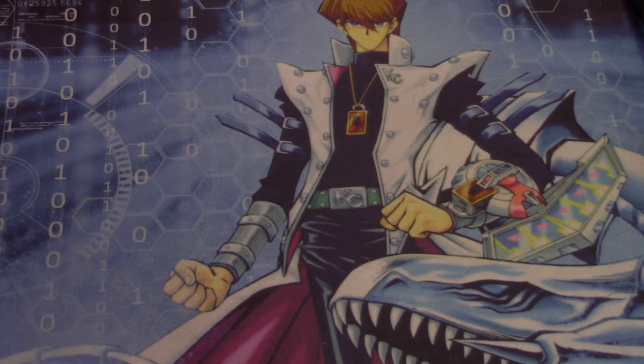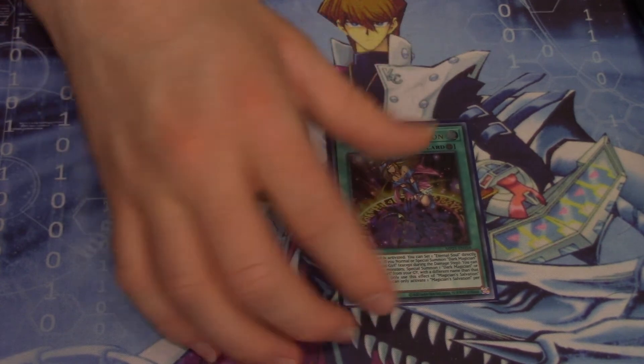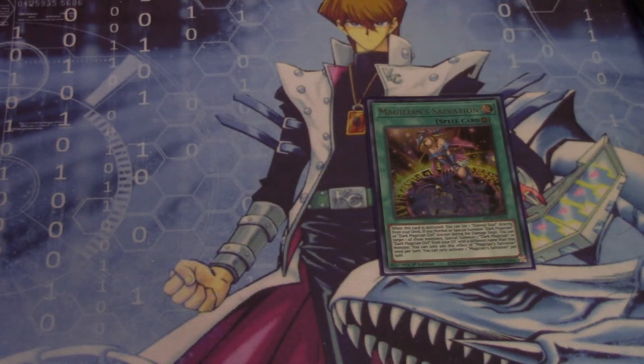I'm running a lot of one-ofs for Dark Magician-themed cards. We run one Magical Salvation — this works well with Dark Magician Girl and helps bring one back or the other. I think this may stay as a one-of. I know some people are building decks strictly around this as a field spell, which I get. Eternal Souls is good, but I feel like the new upcoming support may be a little better. Until I have the cards in hand and test them, it can always change.